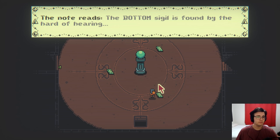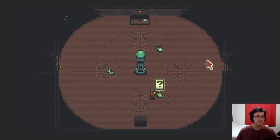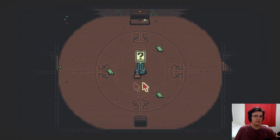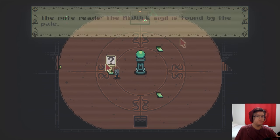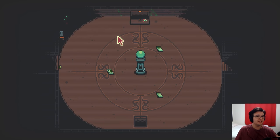Well, then what? The note reads: The bottom sigil is found by the hard of hearing, or by those who hear too easily. I'm trying to listen to see if any of them give a different sound effect, but I don't think so. Maybe the middle one's easy to figure out. The middle sigil is found by the pale. Excuse me, what is a pale? I mean, I know there's pale skin.